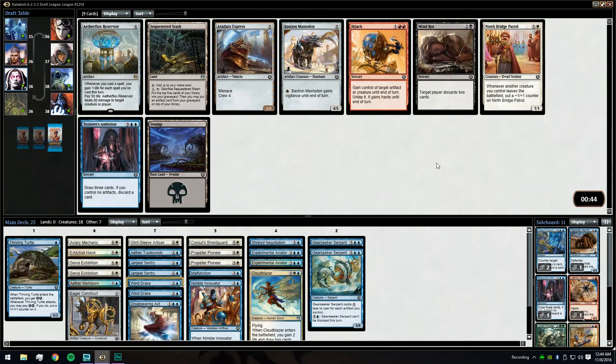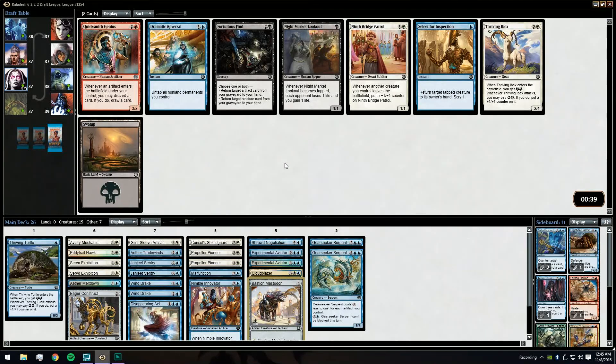Unfortunately we don't really have any ways to be doing the blink plan. Could give them Aetherflux Reservoir, just play it and then play Shrewd Negotiation — that seems off. We're going to take the Bastion Mastodon here. Don't necessarily know if we'll be playing it, but it's the best card for our deck here. Don't hate this Select for Inspection.